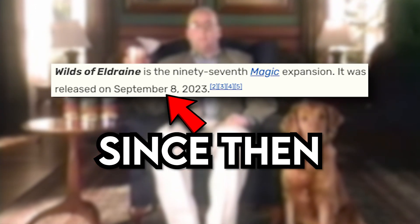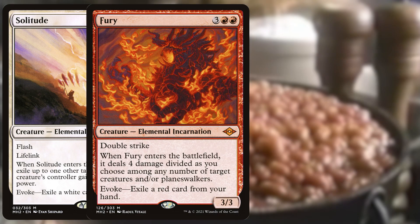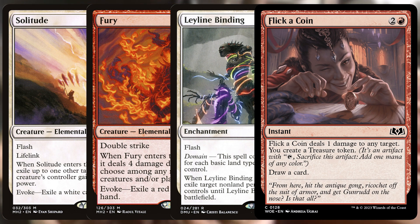Over the past few weeks, the Magic the Gathering community has gone BEAN CRAZY. You've got lonely beans, angry beans, kinky beans, and in Limited, you can even flick your beans.